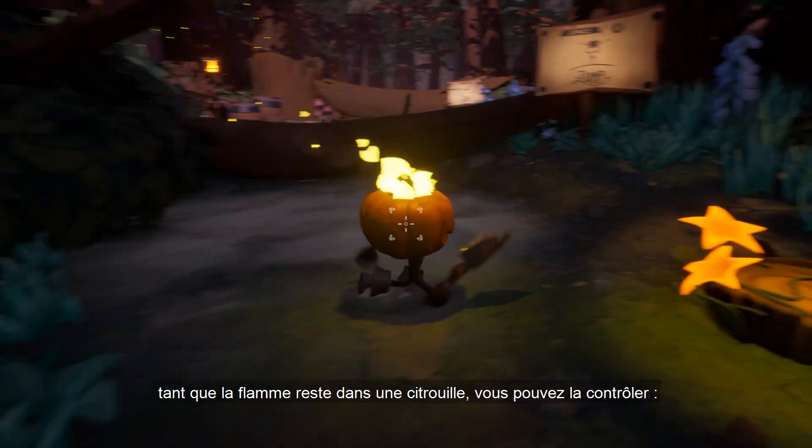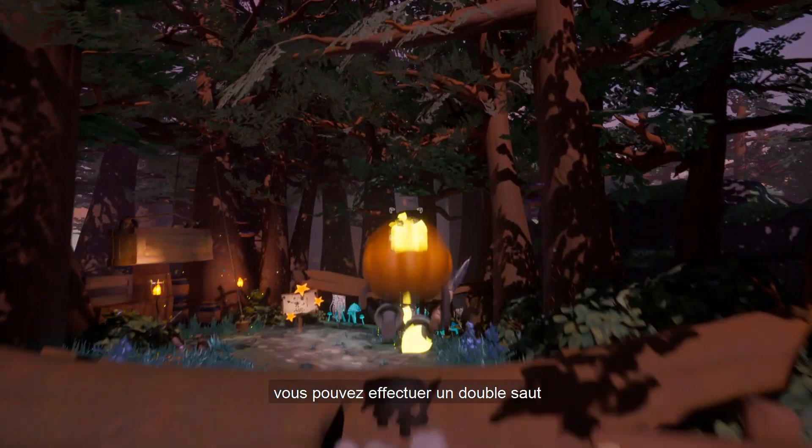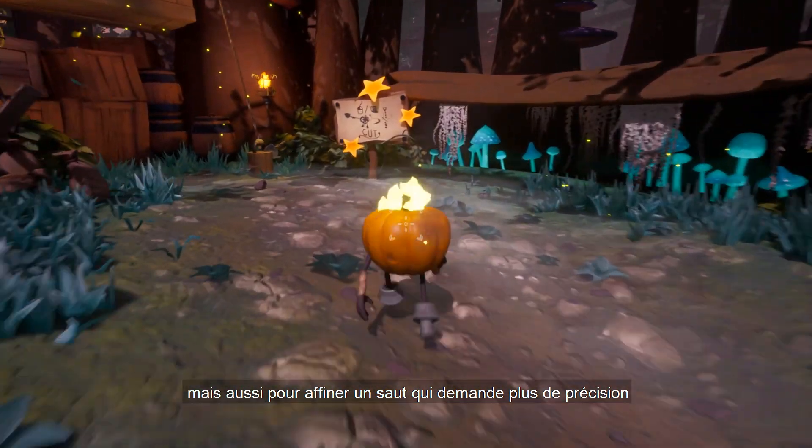As long as the flame remains in a pumpkin, you can control it — you can move and jump. And if the single jump is not enough, you can perform a double jump, not only to jump higher but also to refine a jump that requires more precision.